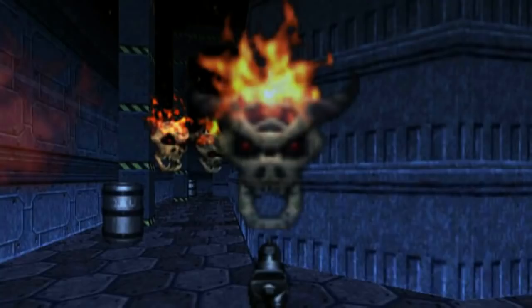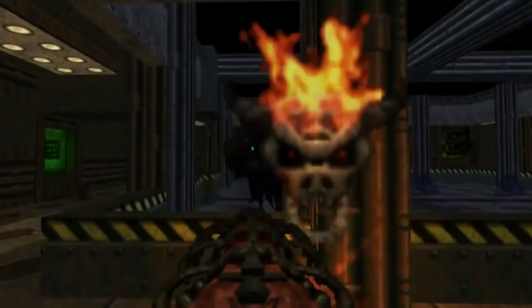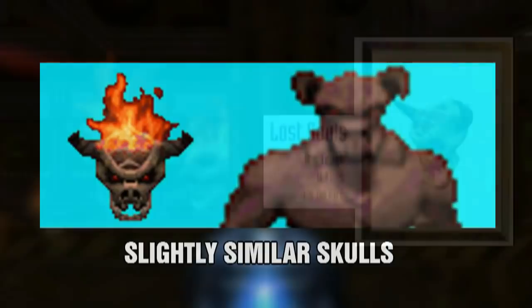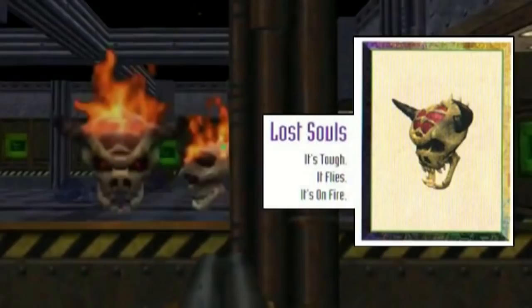In 1997, Doom 64 was released. The sprites on the Lost Soul were upgraded, but the design was mostly the same as the original. However, they did appear to be slightly transparent, and the fire was now only located at the top of their skulls. There seems to be some similarity between the Lost Soul and the skull formation of the Baron of Hell. Their attack methods were made a little more aggressive, but they appeared to be weaker, as a single shotgun blast could take them down.